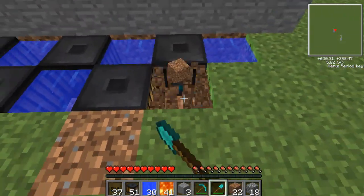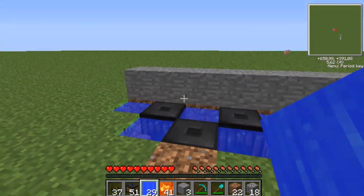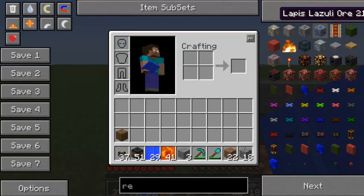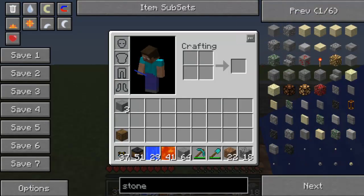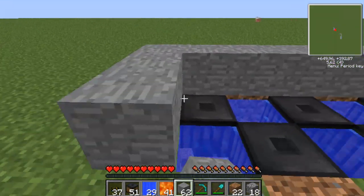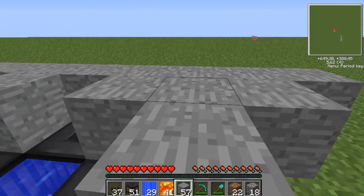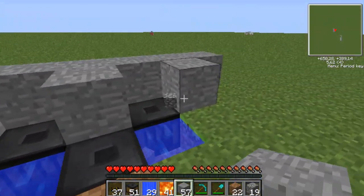Now we have this pattern and this should give us enough power to run whatever you need. Let me just get some more stone — stone is essential for building. Block off all the water, except for the outer water, like so.